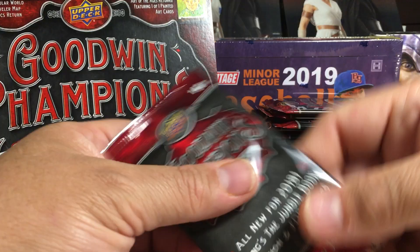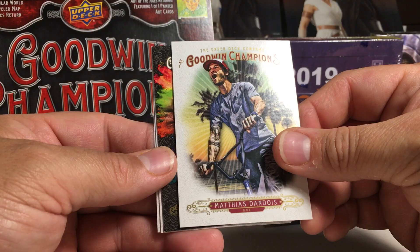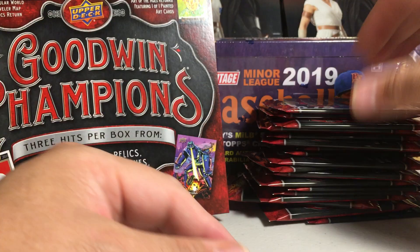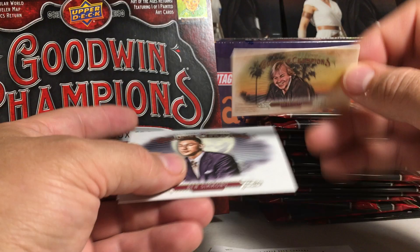There are quite a few packs — 20 packs per box. Let's go ahead and open the first pack. We got Ryan Blaney, Matthias Dandois, Kai Green Color Splash insert, Richie Ramon, and Makuke Rothman. Hey, there's LeBron!